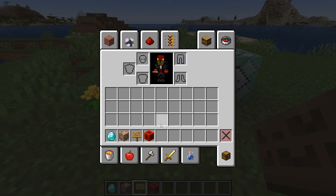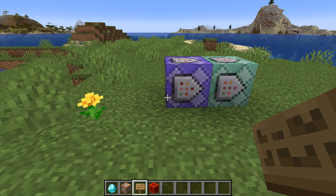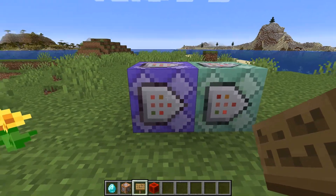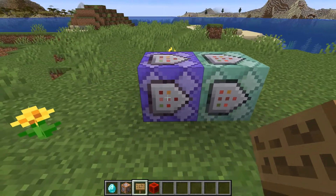If we go into the inventory, you can see the off-hand slot is right here — the one designated for the shield. In the normal inventory it appears over here. This is the slot we're going to be looking at. As soon as I put the diamond in that off hand, the detector starts working. In order to get this detector working, we're using two command blocks: a repeating command block and a chain command block.